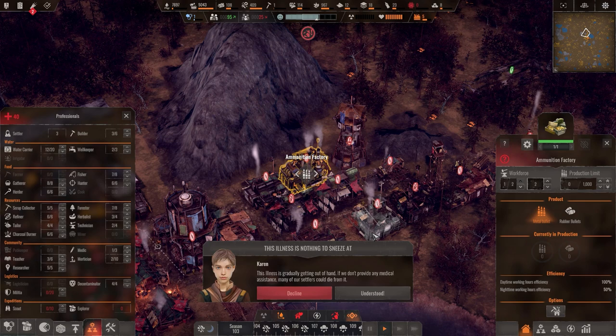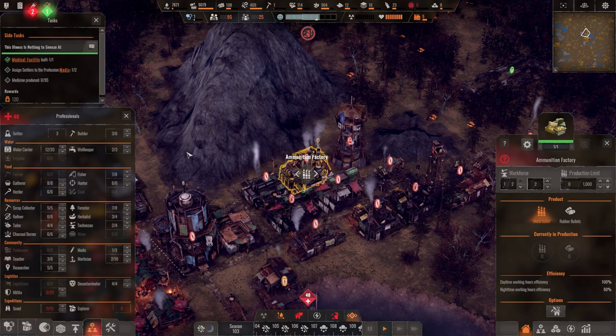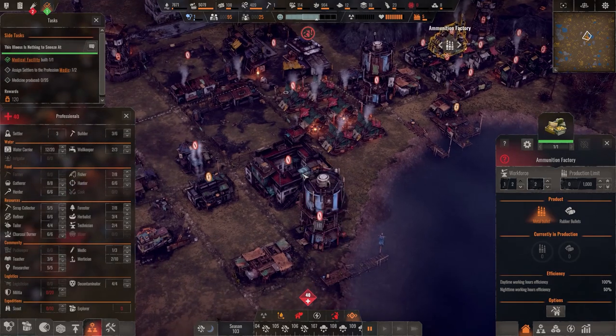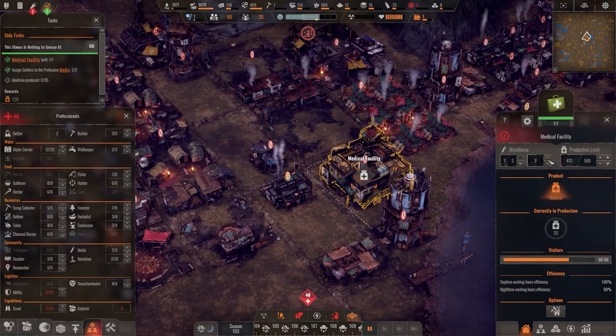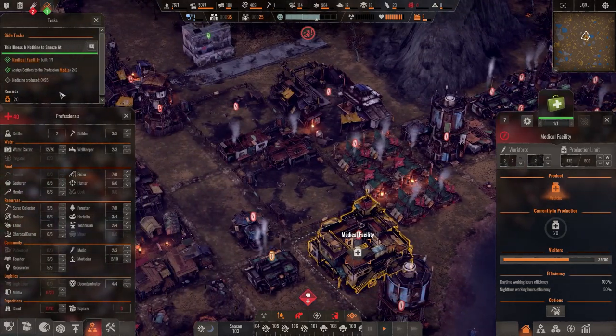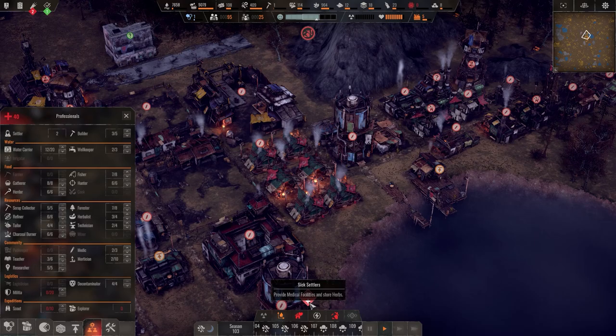This illness doesn't sneeze at Karen — the illness is gradually getting out of hand and if we don't provide medical assistance many could die. Okay, this is a mission — she wants us to assign a medical scientist as a medic. Easy — we can do that, assign one person. We'll get a reward of medicine, and I'm sure it's probably not that out of hand. Oh — it's 40 people, holy crap.